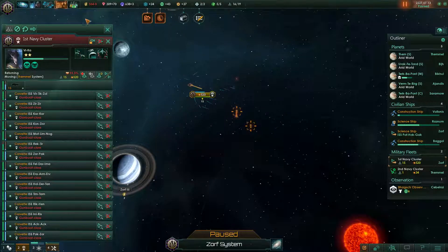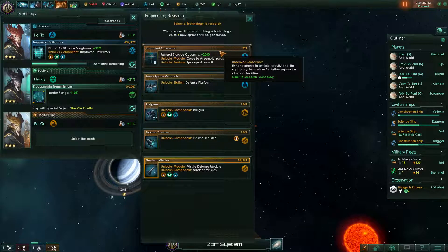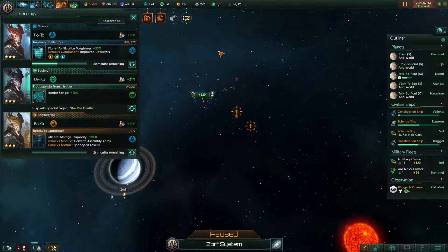We have unlocked robots. Ooh, railguns. Let's do the improved spaceport right now.